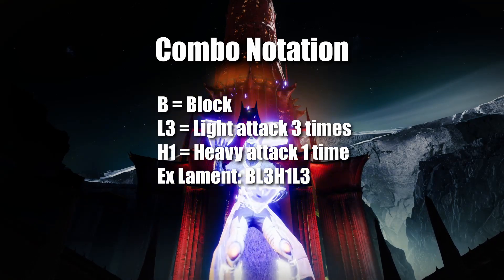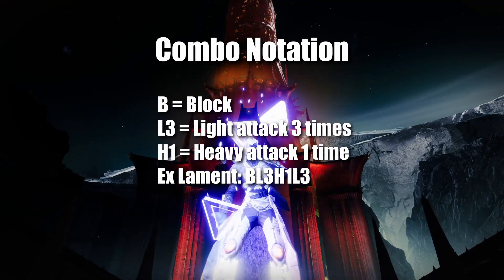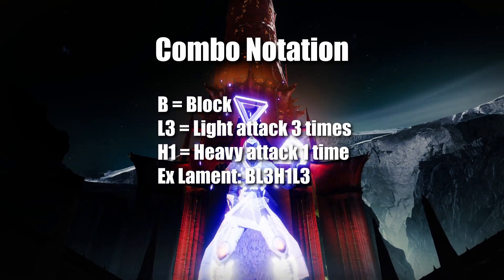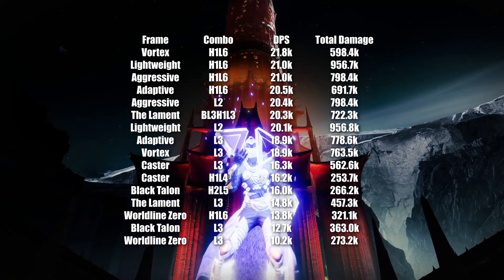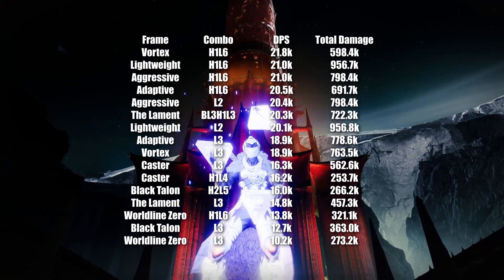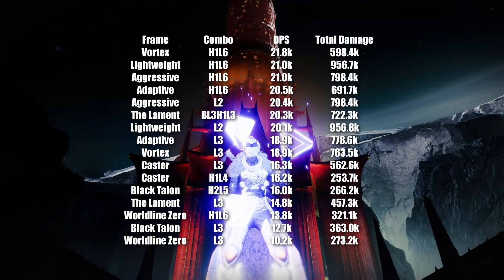These combos were determined using Lucent Blade and Swordsmaster's Guard for maximum charge time, so bear that in mind. Starting off, here is a summary of DPS, total damage, and reserves, sorted by DPS. This is also factoring what I would consider the best rolls for each sword.